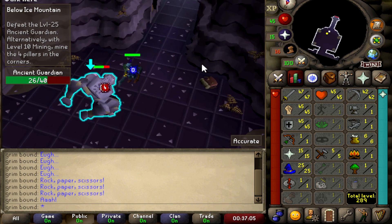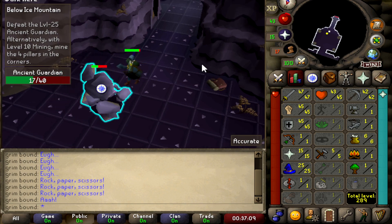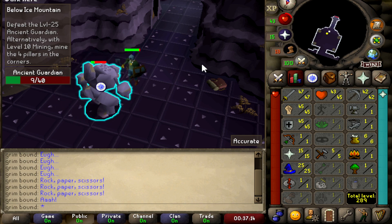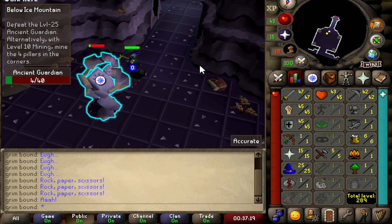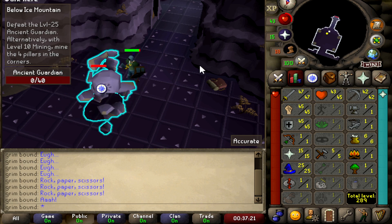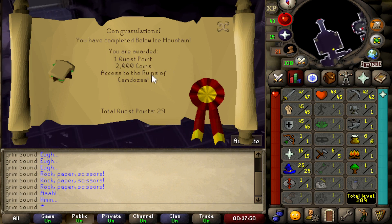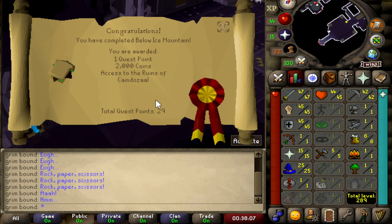I'm just rocking on the Ancient Guardian, and he's down. Below Ice Mountain complete — we got one quest point, 2,000 GP, and access to the Ruins of Camdozaal. We are now at a total of 29 quest points.